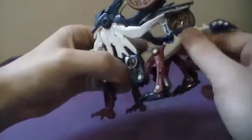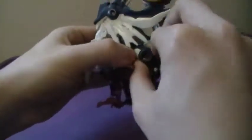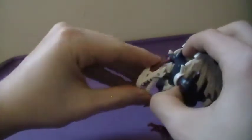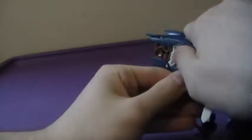Articulation is exactly the same as Sky Stalker. The tail can go up and down. The legs are poseable on each of their joints — back legs and front legs. The head is poseable, the mouth can open and close. The wings can also pose and rotate forward. They also still fire the discs, like so.